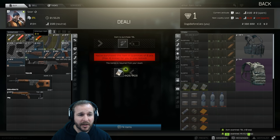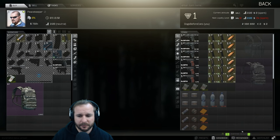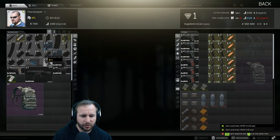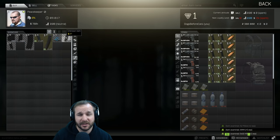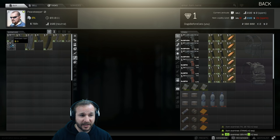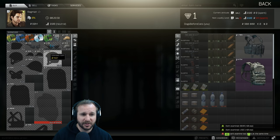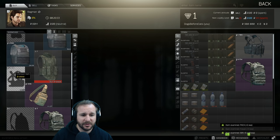Previous patches you could use the flea market straight away but at the moment you can't. As I go through these items I'm mostly looking for the magazines. Coming over to the armors, these are something you definitely want to examine before your first raid — get all of them clicked and you'll be set. With a standard account you don't start with too much gear and particularly you don't start with any armor. So your biggest struggle early on is trying to get armor.